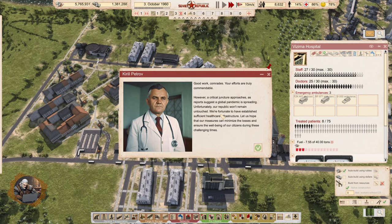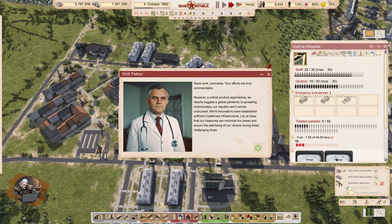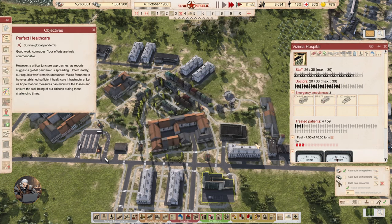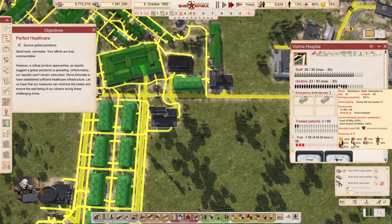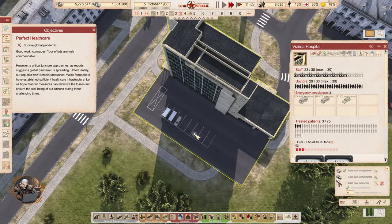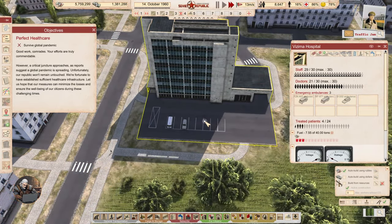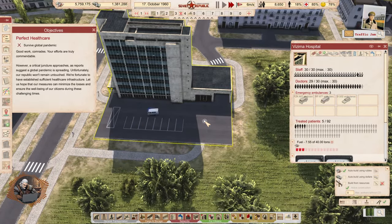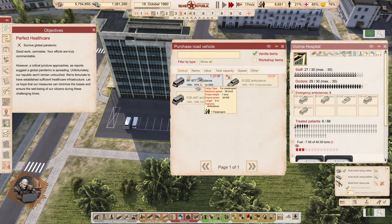Good work comrades — however, reports suggest a global pandemic is spreading and our republic won't remain untouched. We're fortunate to have established sufficient healthcare infrastructure. Objective: survive the global epidemic. I think we're going to be fine. The ambulances are moving — one went somewhere, another went out too. Maybe during the pandemic we can buy more — let's buy one more of each just in case.